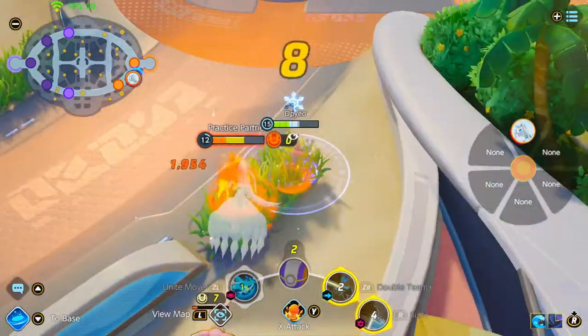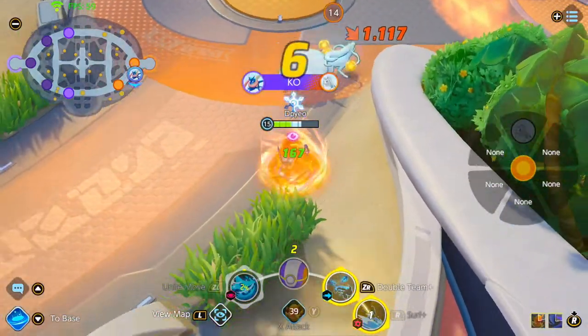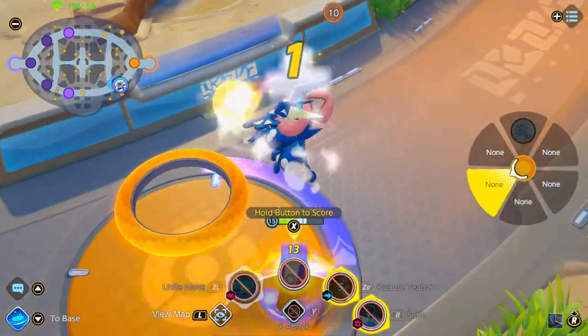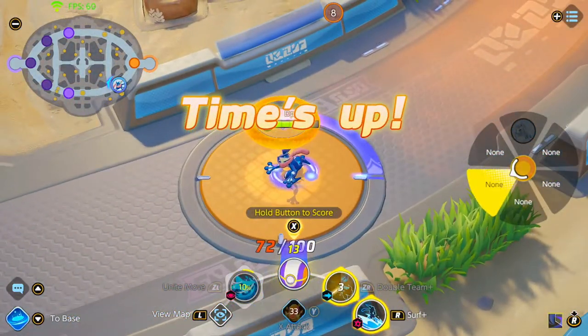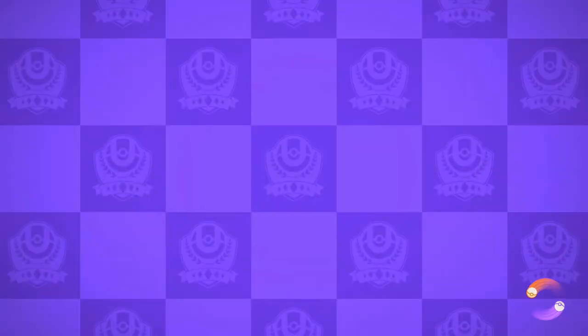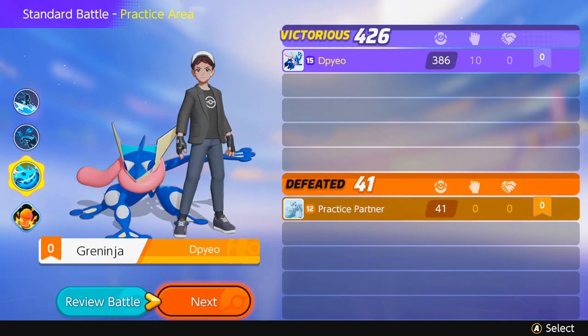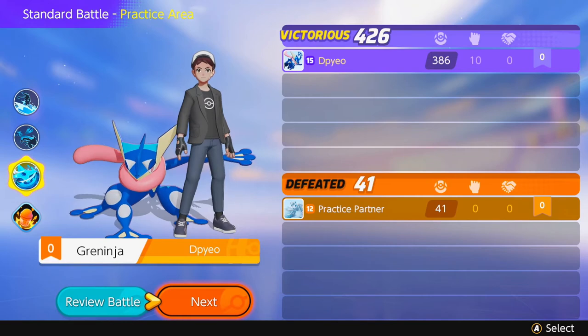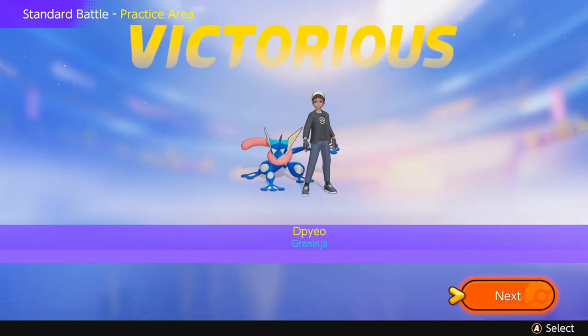That's pretty much it — nothing really else to say. Just make sure to be smart about your plays. Finish Ninetales off. As you see, I'm trying to head for the goal — it's three seconds left, two seconds, one second. I got there but by the time it reaches five seconds, you will not get that goal — just a heads up guys. Anyway, thank you guys so much for watching this beginner's guide. Let me know in the comments if you guys want to see another one. Peace out guys, love y'all.